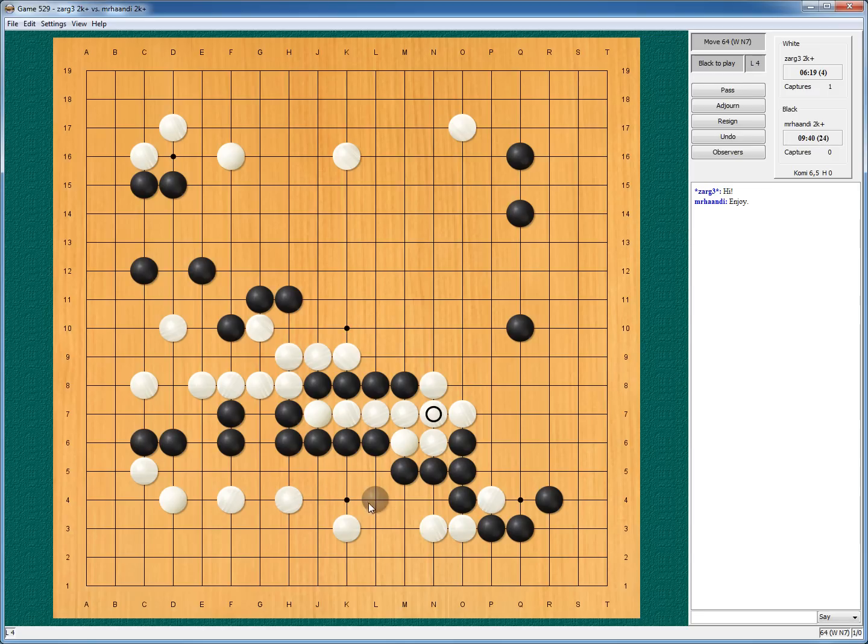I could be sane and play here — I protect my cut, he captures my stones, I descend, I got nice profit, I got a safe group, he got just four stones, still nothing here, so I can deal with it later. Or I can go super aggressive and say I'm saving those stones — this cut is useless. I go for the safe method, everyone is happy, I'm not fighting this.